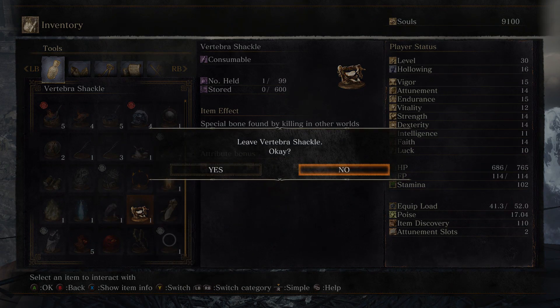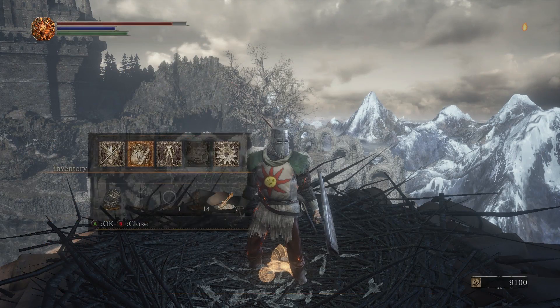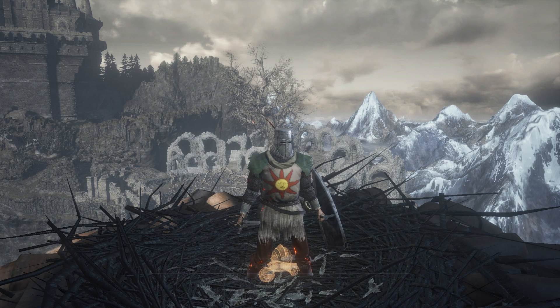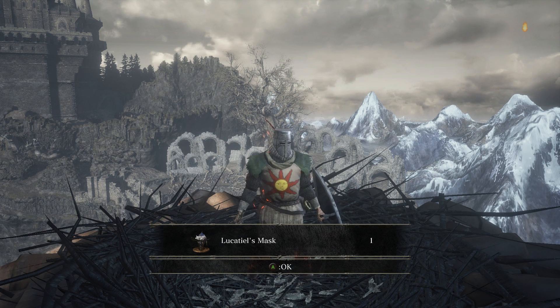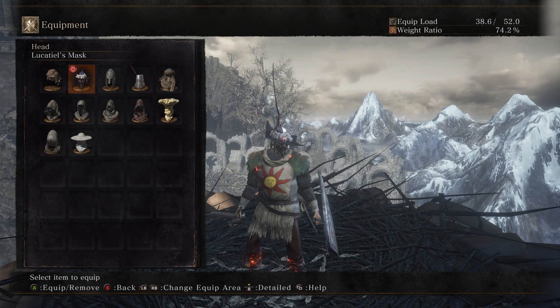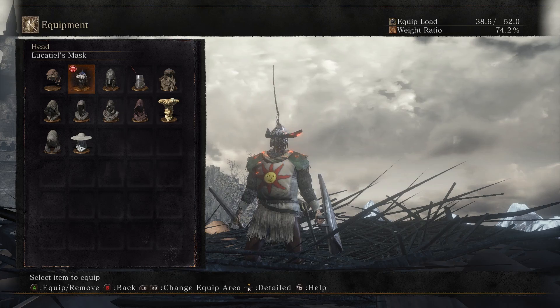And the Vertebra Shackle, a piece of Pickle-Pee. This will give us none other than the Mask of our dear friend Lucatiel. We already picked up her entire armor set in the Undead Settlement, and now we can complete it with this lovely pointed feathered hat, as well as the very scary Old Man Mask.